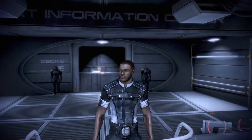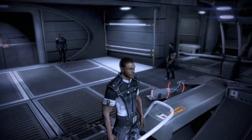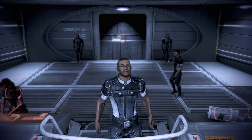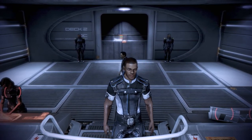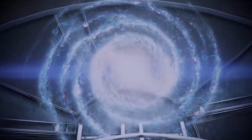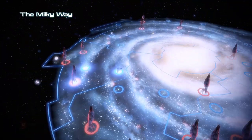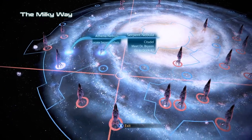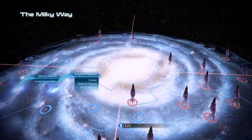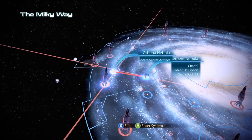We are about to leave the Citadel. We've concluded our business there. I found the extra side missions, or quest missions, that we had to fulfill. Those have been done and we are leaving. It looks like we've gotten the missions under control. I only have like two areas here that are flashing.